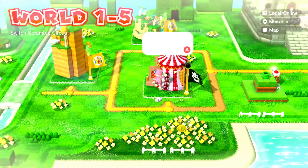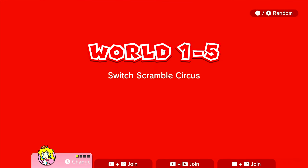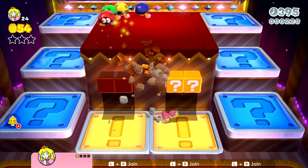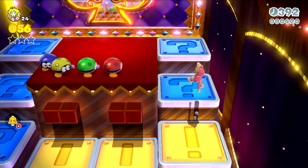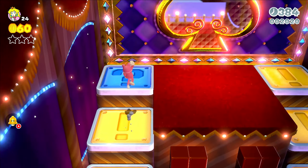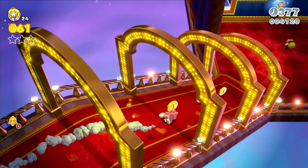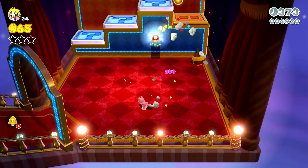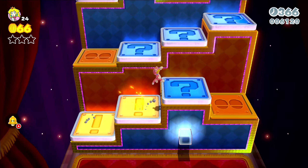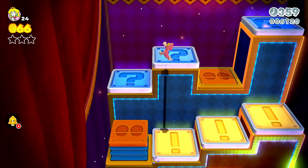That's pretty good right there - cannot complain. We've got ourselves the next level: Switch Scramble Circus. I'm playing as Peach again, but you know what, that's okay. We'll be sure to show off Toad soon, I assure you. I do like the aesthetics of these levels - I believe this is entirely new for 3D World. It's pretty nice all things considered. The music's very cheerful, the color palette's really nice - just all around a really pleasing level to play and look at.